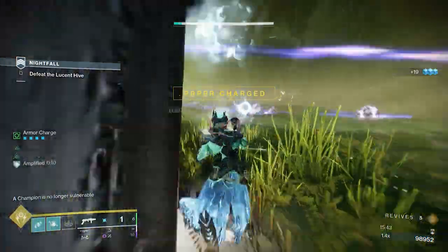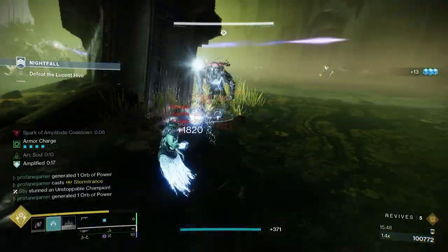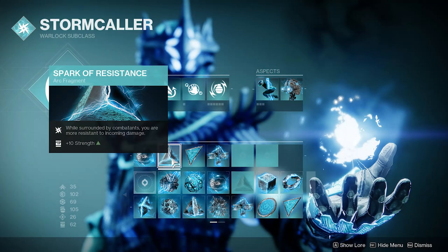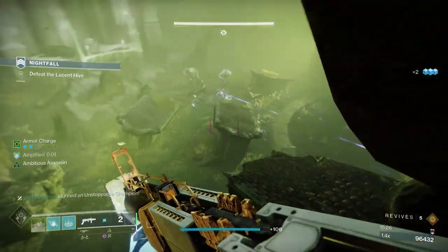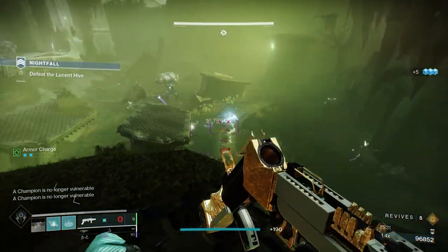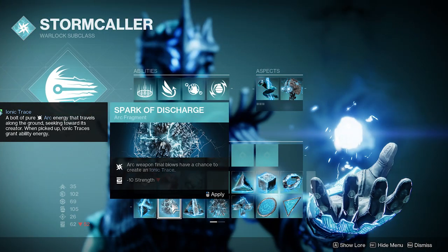Now let's dive into our Arc fragments. First, we are utilizing Spark of Resistance, which will provide us with 25% additional resistance against any source of damage from enemies within 15 meters. Moving right along, we've got the Spark of Beacons fragment. This powerful fragment enhances our Arc special weapons by emitting an explosion that blinds enemies after final blows while amplified. If you are not utilizing a special Arc weapon with your own personal build, you will want to consider utilizing Spark of Discharge so that Arc weapon final blows will have a chance to create additional Ionic Traces, which will help regenerate your abilities faster.